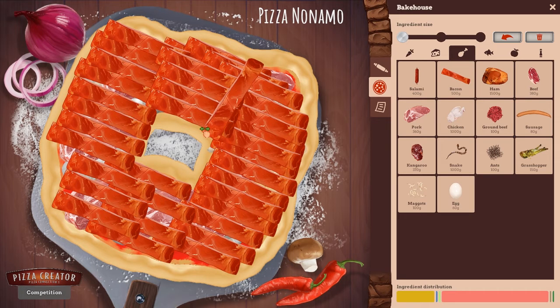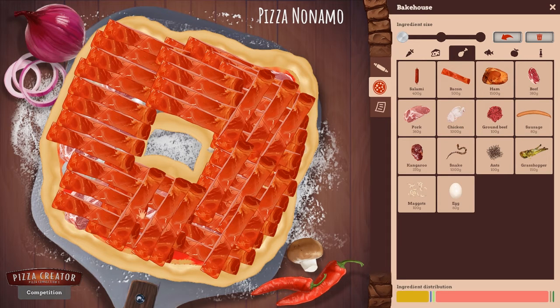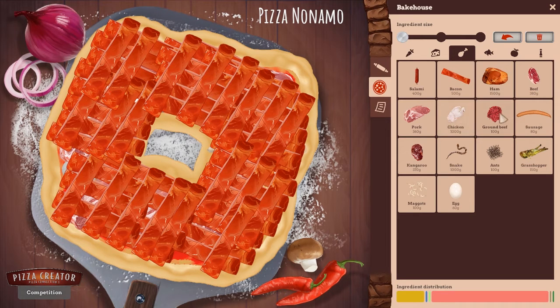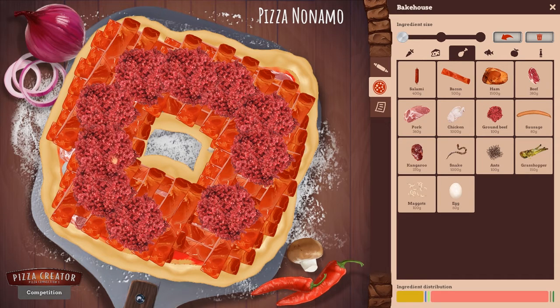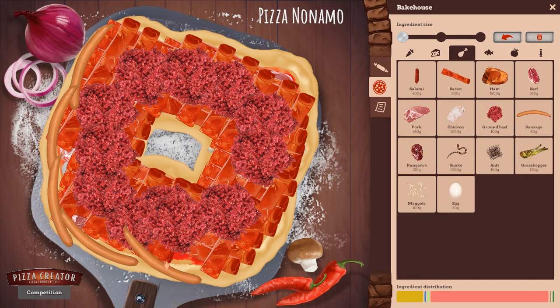Oh yes, and they said I can rotate. There we go. Just a layer of bacon on here. Some ground beef, cause you know, could have some ground beef on that. Let's maybe put some sausage on the edges. Like it's a stuffed crust, but it's sausage - it's a sausage crust.